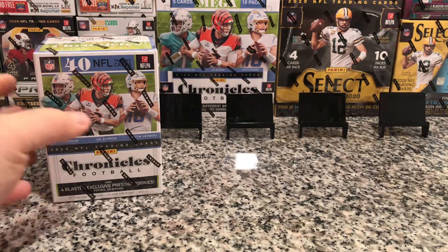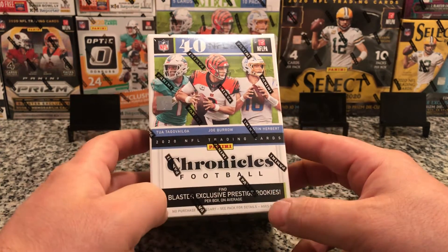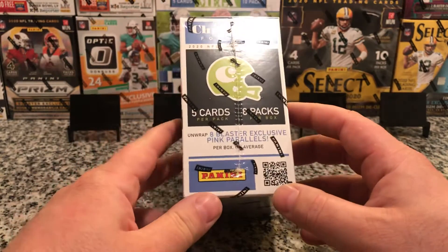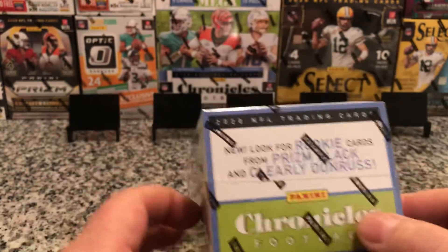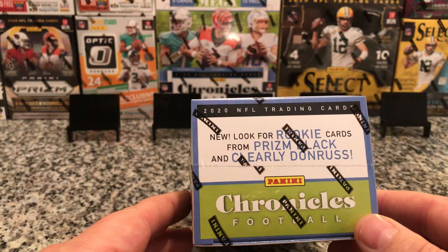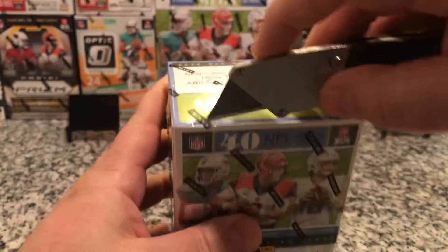My boy G-Main hooked me up again with a blaster to rip on the channel. Chronicles is fairly new. You get 40 trading cards. You want to find four blaster-exclusive prestige rookies. This is cool because you get five cards per pack, eight packs per box. You can unwrap eight blaster-exclusive pink parallels on average. Look for rookie cards from Prism Black and Donruss. The Prism Black is pretty cool. Let's just get into it — I'll bust it open to see if we can find anything good. I have the OneTouch ready in case we pull some fire.